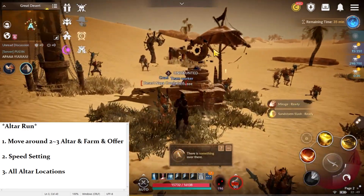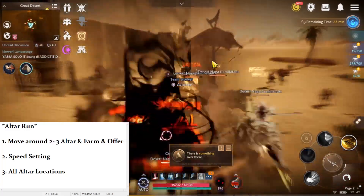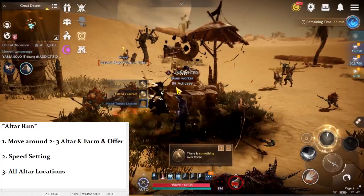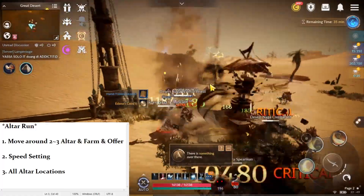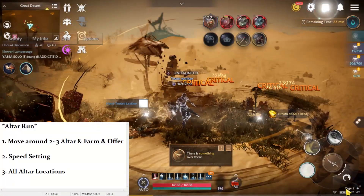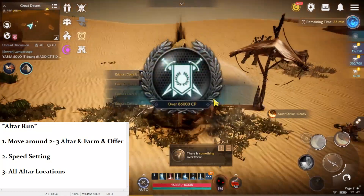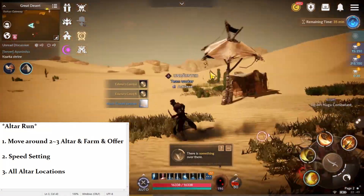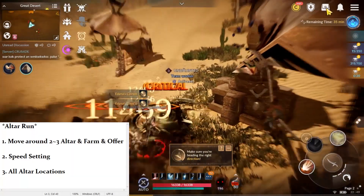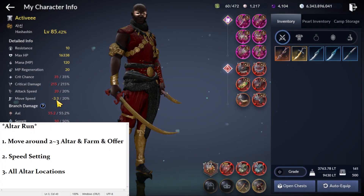Number two: speed setting. I have already explained speed setting in one of my videos, but I reckon many people haven't seen that, so I will explain again. Basically, when you have full gear and you are in the Great Desert, your movement is very slow. When you look here, your move speed is minus 3.3.